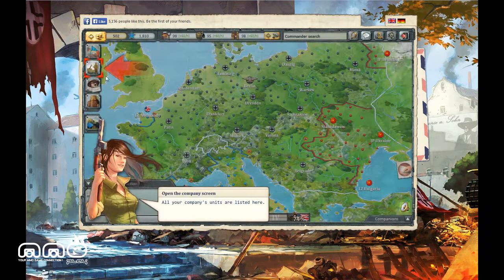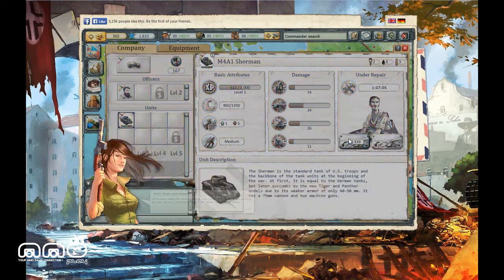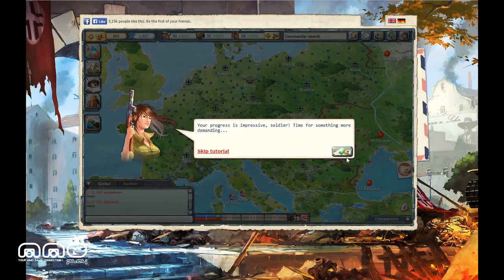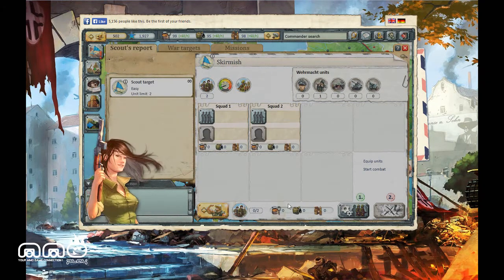Now for the UI you get a bunch of options. You can upgrade your guy, you can upgrade your commander — right now I'm looking at the tank. I'm going to go and repair it. It is a free-to-play game so you do get microtransactions — you can instantly repair. You're given a decent amount of energy early on to get started and repair everybody up quickly.